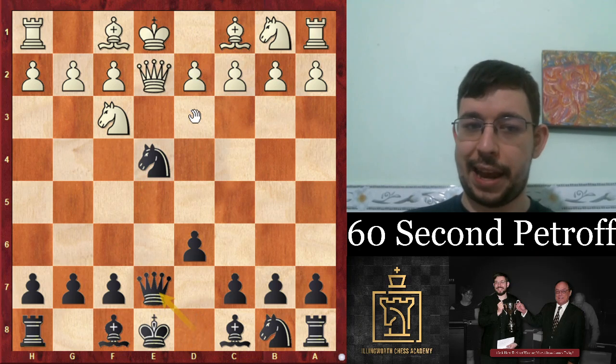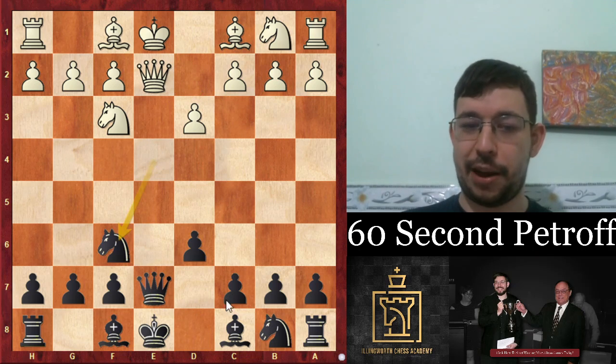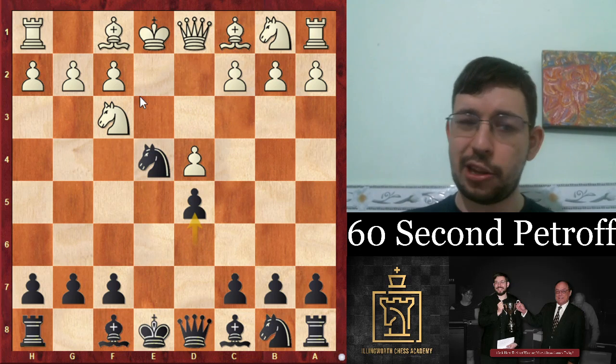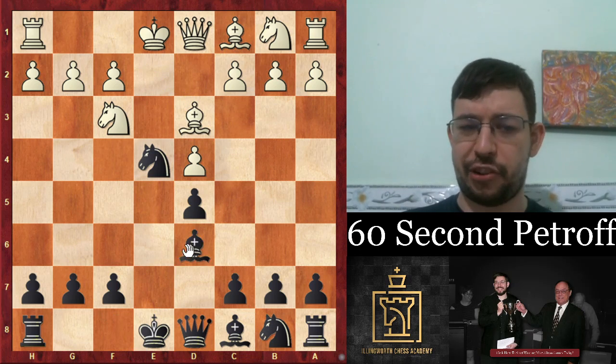Queen e2, just go queen e7 and the extra tempo for white doesn't really do much for him. And if they go for the move d4 instead, just play d5. There are a lot of good moves for black but I like the move bishop d6.